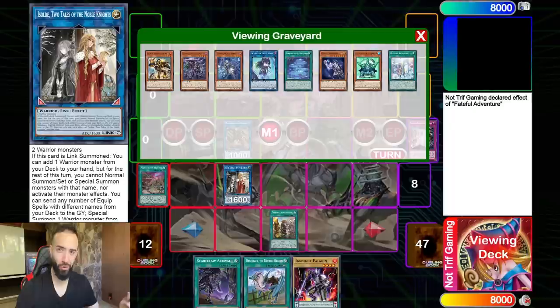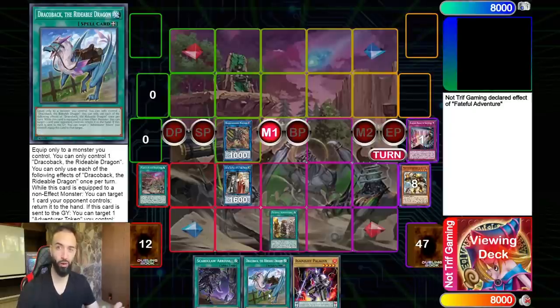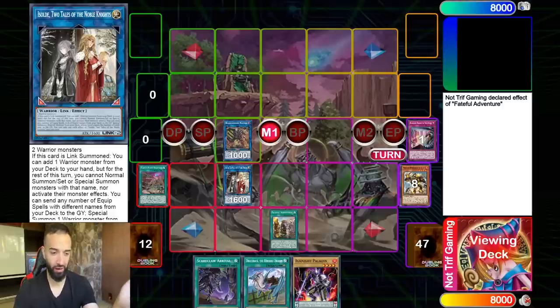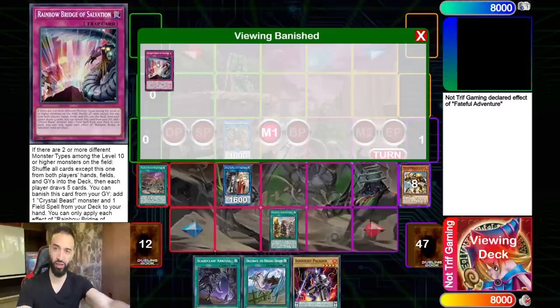Do you guys know what Isolde does? You play an equip spell — and Draco Back is already an equip spell. You don't need to play any brick; all you need is one other equip spell and it's actually a good card to draw. So we're going to go into Isolde here. I told you we're going to search Draco Slayers. Remember I told you we have a thousand ways to send Rainbow Bridge of Salvation.